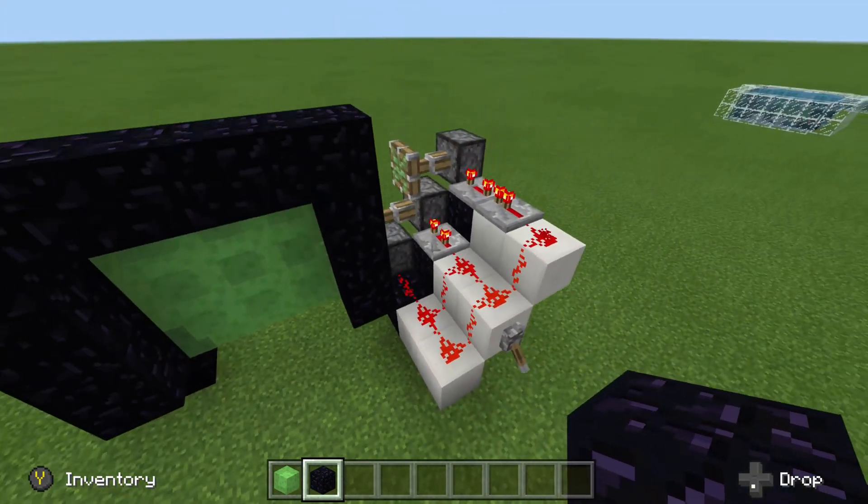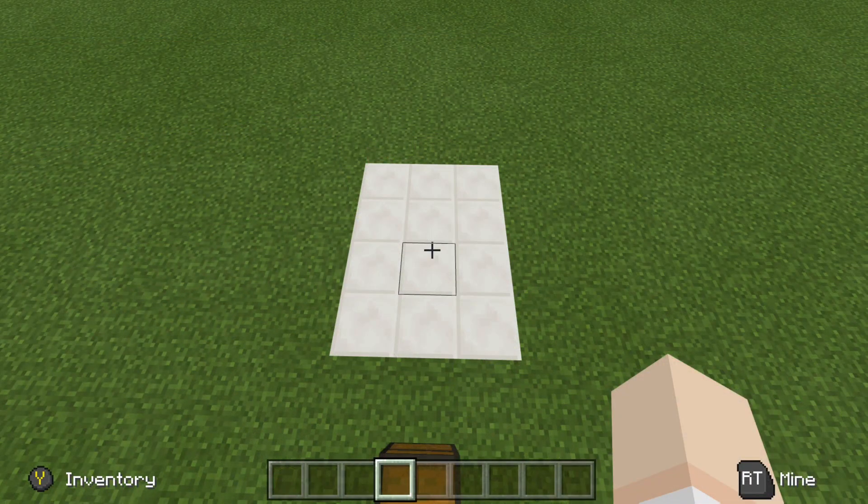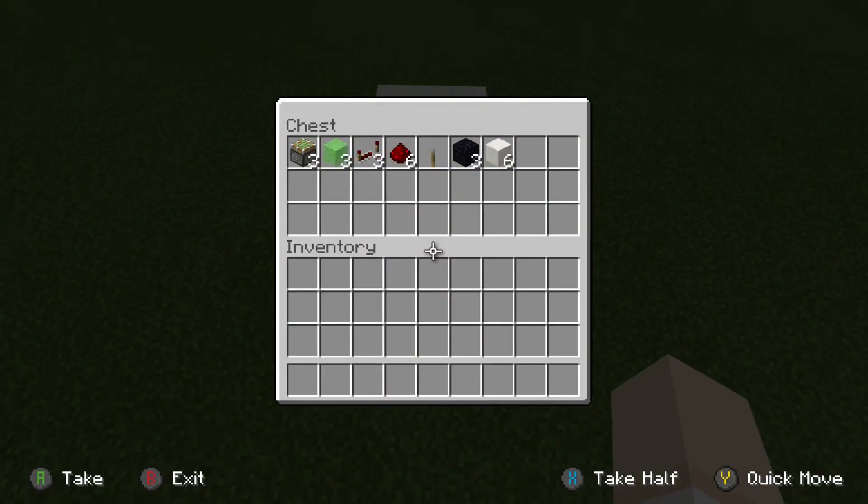So, today I will show you how to build this Slime Piston Extender that you see right here. To build this Slime Piston Extender, you will need a 3x4 area, and let's go ahead and take a look at our supplies. There are all the supplies you'll need for this build. As always, if you want to pause the video, go ahead and do that. Grab your supplies, and then we'll jump right into the build.